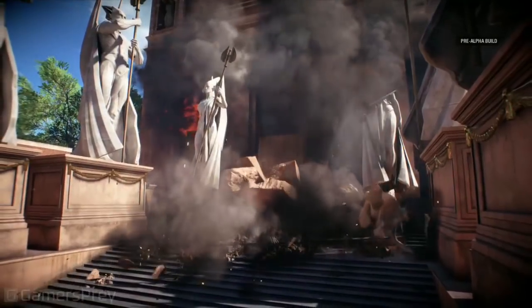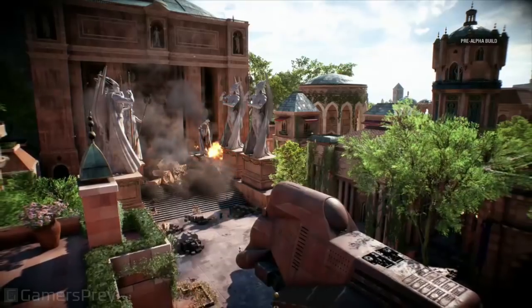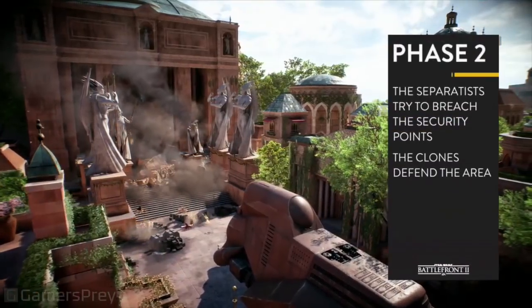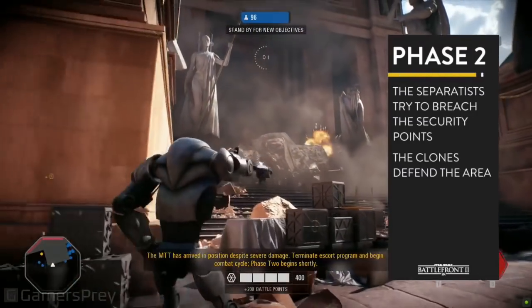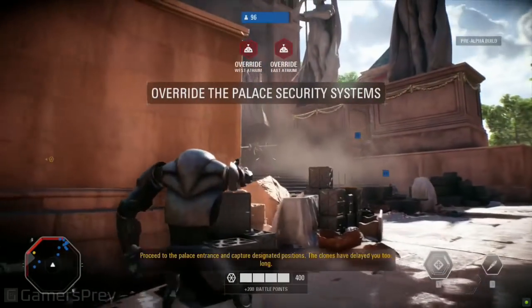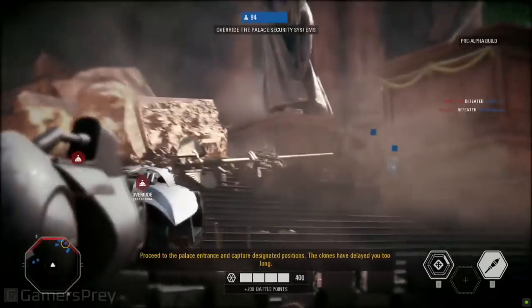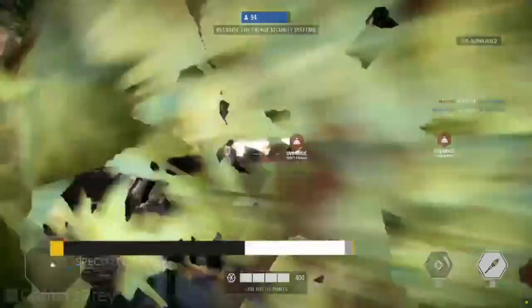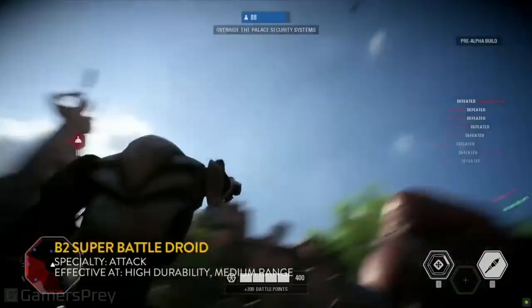This big explosion indicates Phase 1 is over — now we start Phase 2, and this is when the action really begins to pick up because it gets really tight inside of that building. Players need to be mindful of that, and look for this B2 to just shred through everyone, especially with that cooling ability that lets him constantly keep shooting in the fight.